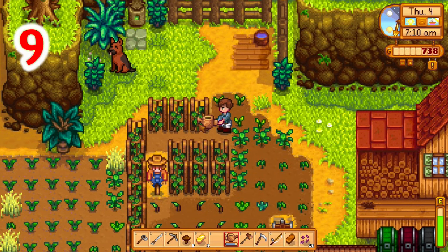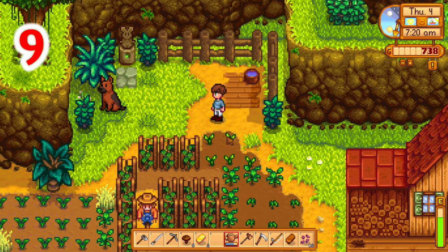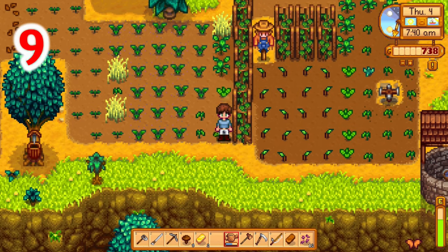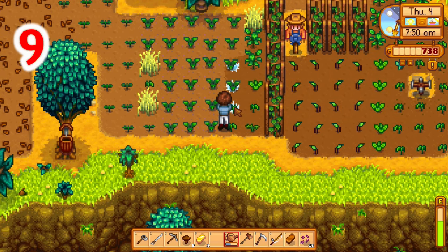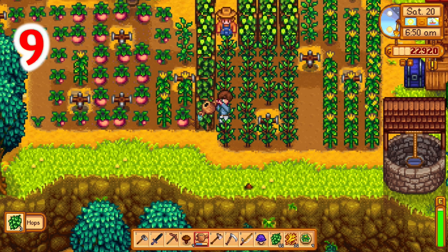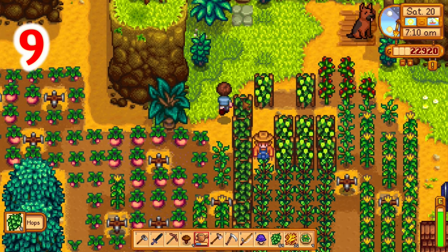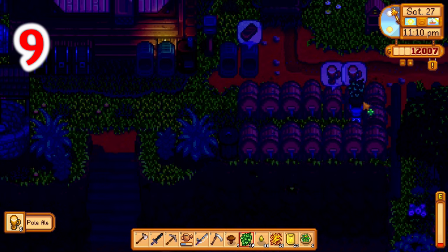Speaking of summer, hops are a very underrated moneymaker. They sell for very little in their raw form, but if you can turn them into pale ale in the kegs, they sell for a huge profit margin. Try to get a couple tappers early as possible on oak trees to obtain oak resin, and make sure to chop down trees and save the wood — or buy from Robin if you have extra cash. Be careful where you plant the hop starters because you can't walk through them once they're done, and make sure you have enough kegs to keep up with the volume they produce.